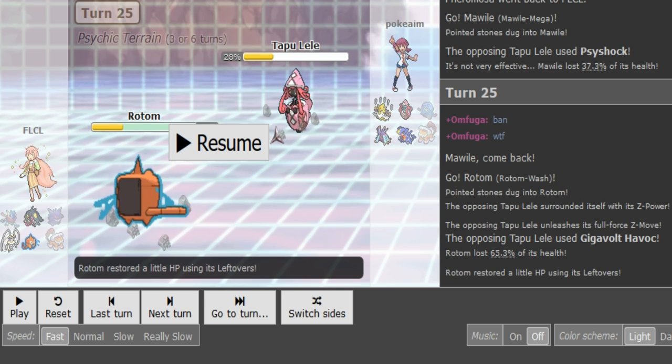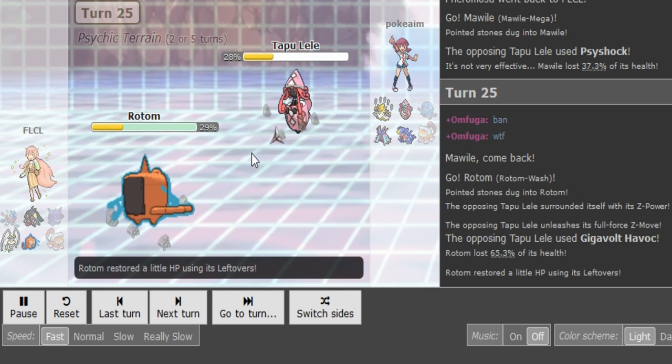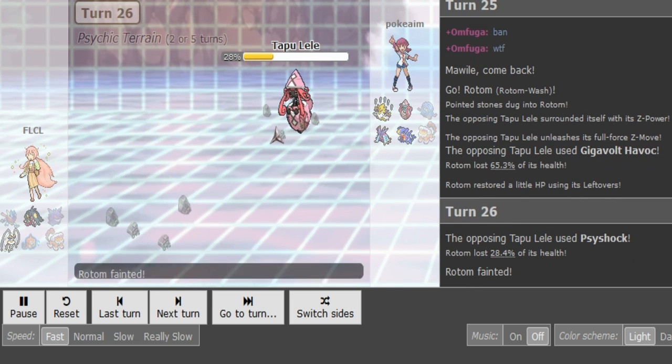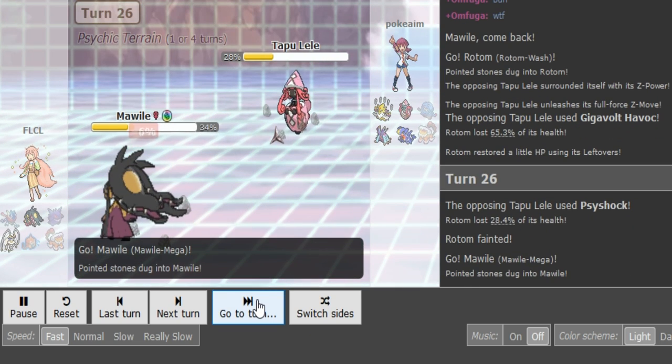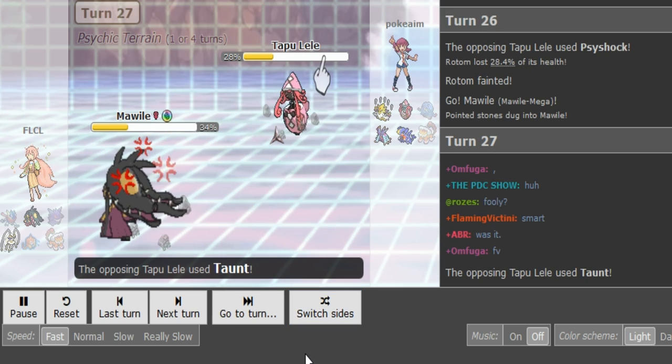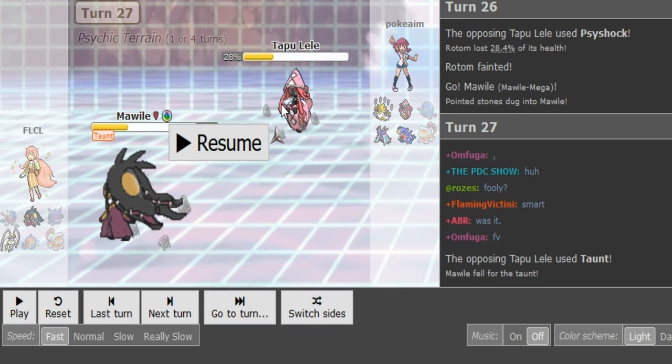We see the Z-move come out — and it's actually Gigavolt Havoc, which is a really interesting set. Rotom takes 65% and gets blown away. So this is Thunder Tapu Lele with Gigavolt Havoc, to lure in Celesteela. I assume it does like 70-75% to Celesteela, maybe even more if it's Modest. Shout out to the person who says Z-Gigavolt Havoc Lele doesn't exist — I'm just messing around but I still feel like this set has potential. Celesteela is one of the best checks to Tapu Lele overall besides Specs Psyshock, but this Z-move lures it really well.